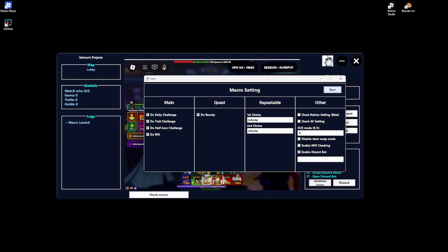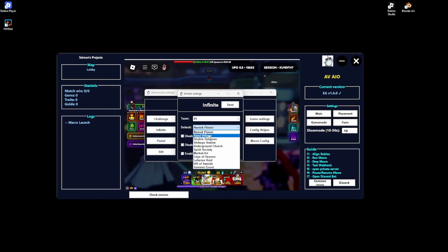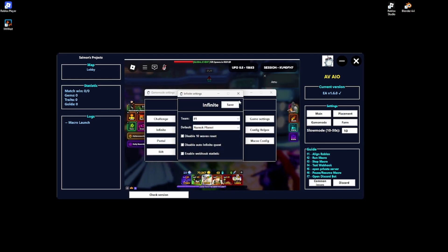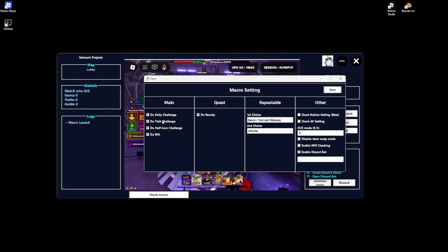For Infinite, if you want to farm the summer event, go to Infinite and select the summer event as your default. You could also choose Gems and Odyssey as a second option, but it will almost never reach that — it's usually only going to do your first choice unless you have World Lines. Once all of this is set up, go to Settings.